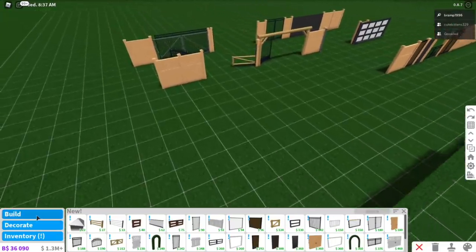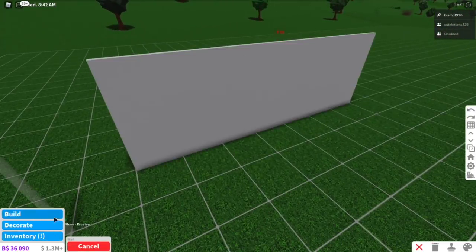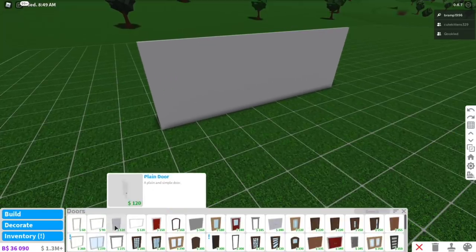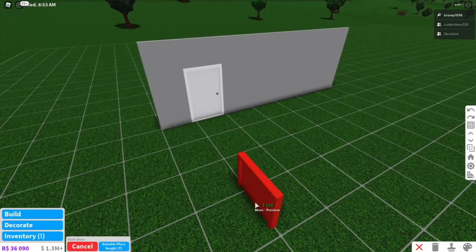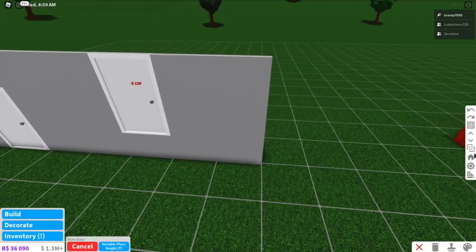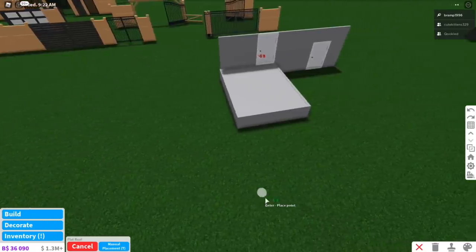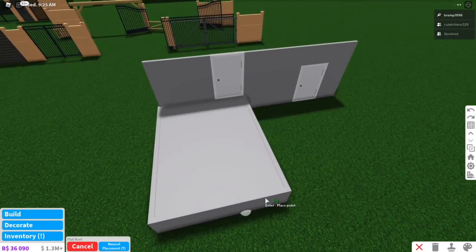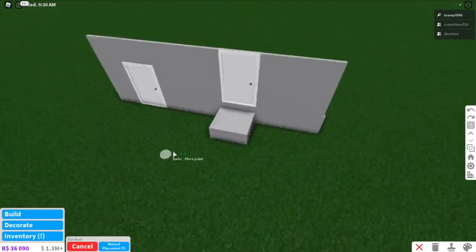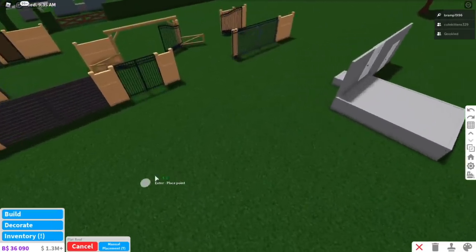Then another quite exciting thing for people who like to have raised porches: you can now, if you go and place a door — for example this door — it is a fixed height. But you can also change it to variable height, which means that you can place a door way up here. And then for example go into basement, go back to roof, and place your roof manually. It's a really bad execution and I should spend more time on this, but you know what I mean — like if you have raised porches and stuff you can definitely use this, and just make a lower living room. Place your kitchen here. You could definitely do a lot of stuff with this now.